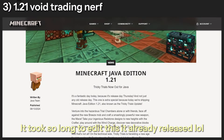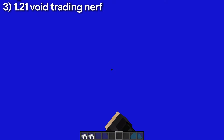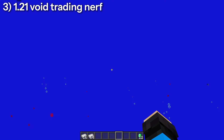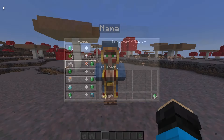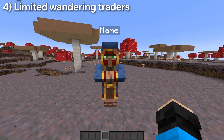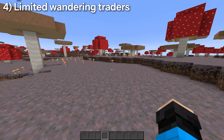Thirdly, in the upcoming 1.21 update, gateways were changed so that they now load chunks around them when an entity goes through, just like nether portals. This is a massive nerf to classic void trading, as a normal trade cycle is now a minimum of 15 seconds long since you have to wait for the chunk loading to end. Finally, while void trading can be done with wandering traders, you can only make a limited amount of trades before the trader is lost, since they despawn after being loaded for 40 minutes.